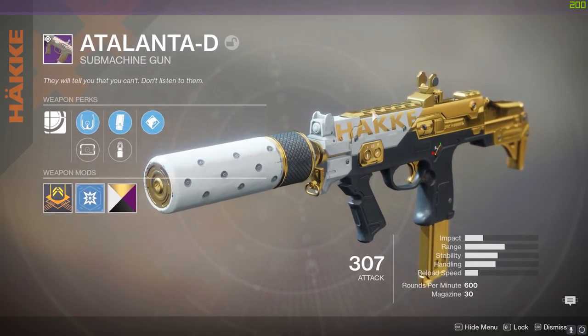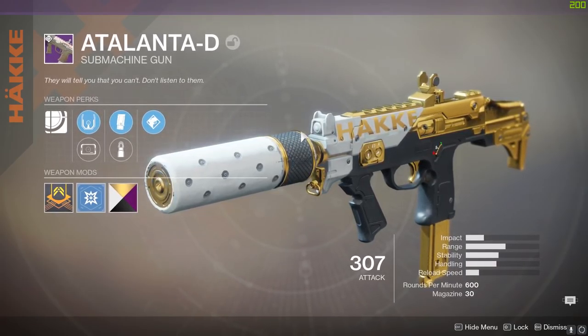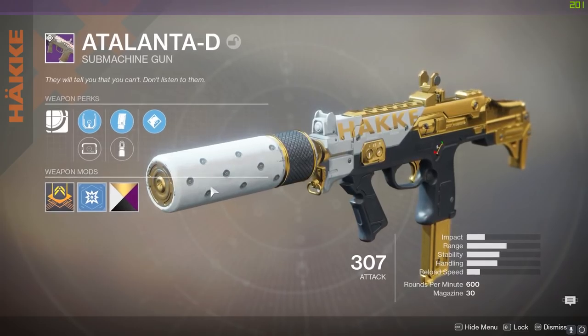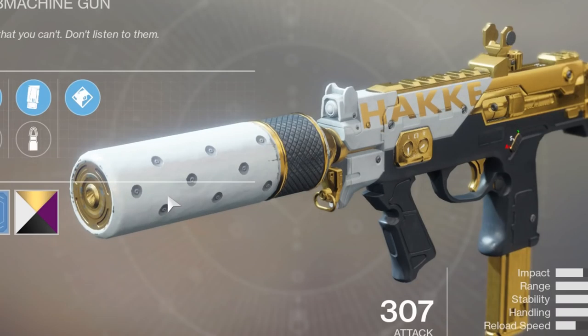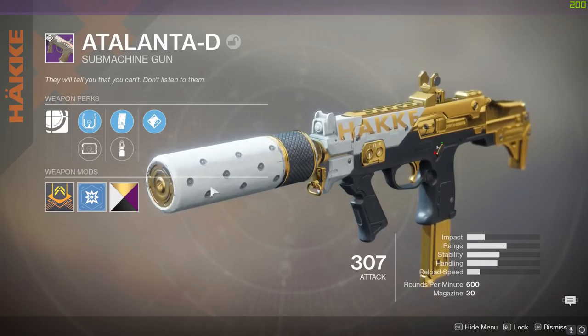It looks pretty cool. It's kind of like the Antiope, except it's got a nice little muzzle — a suppressor on there maybe. But anyway, that's it for the perks, and let's see how it does in PvP.